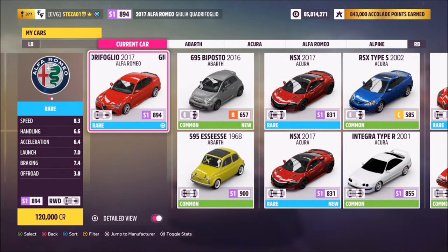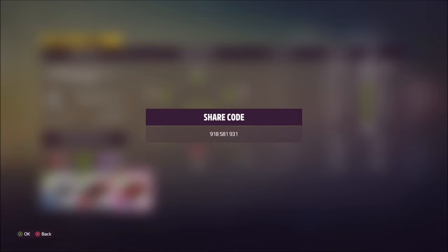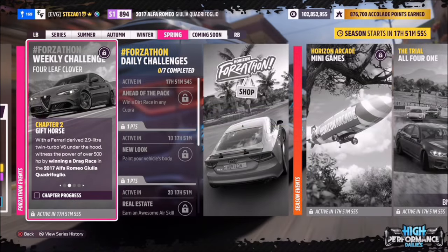This car will set you back 120,000 credits from the auto show, though you might be able to pick one up in the auction house a little cheaper if you look. I've also created a tune for you guys to use — it's called Forzathon and the share code is 918581931, which should help you out a little bit.